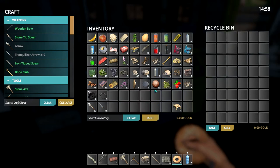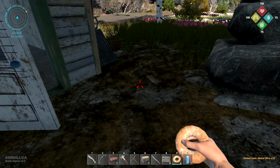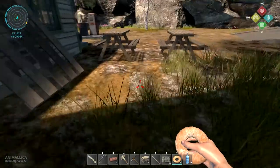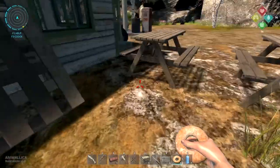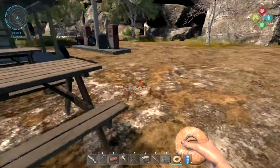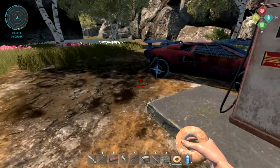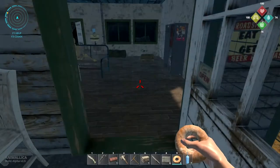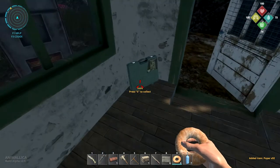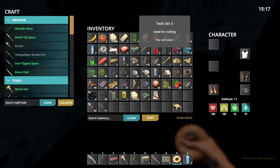Better to hang on to items if you're not sure, because you can spend a long time running around looking for something if you make the mistake of selling it. We actually have someone in our Discord who died and lost an item they needed to build a crafting station, and now they have to run around trying to find one of the random locations it might spawn in. So just try and hang on to items for the most part. Oh nice - another tool set! Now we have tool set one and tool set three.